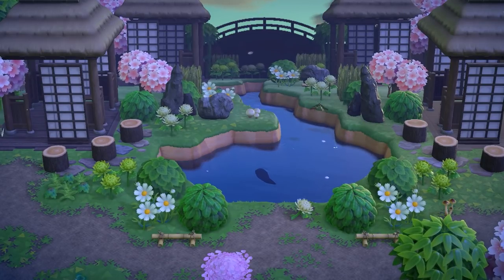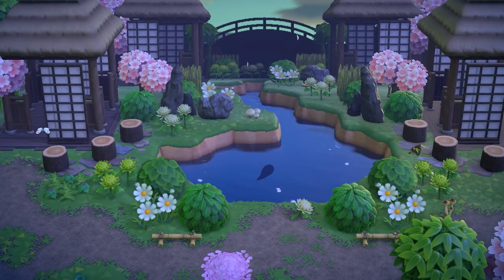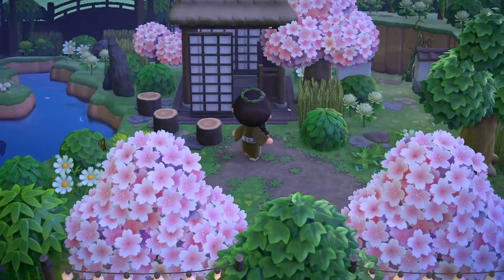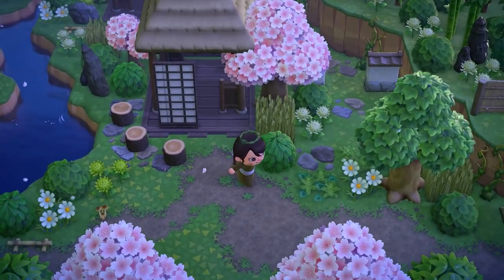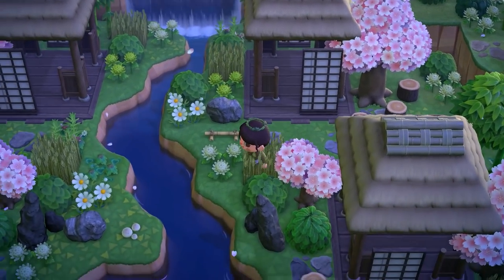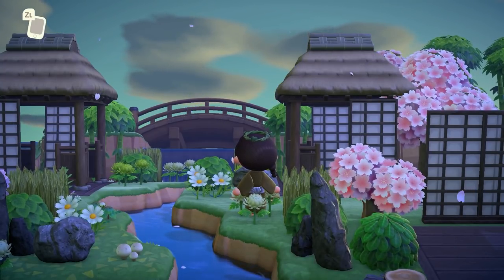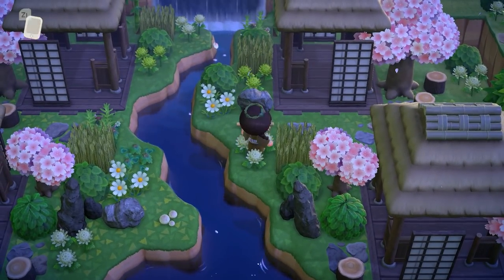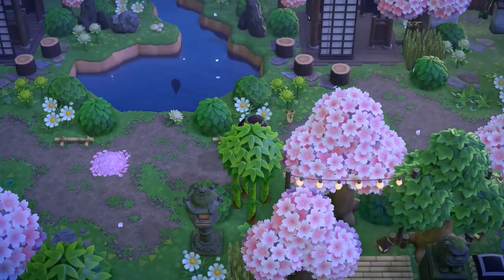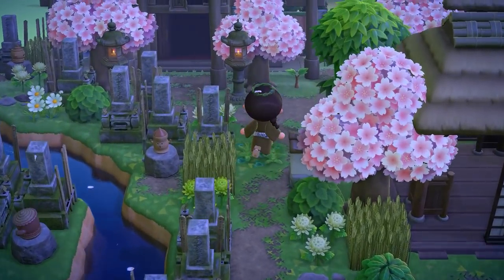I just wanted to stop here and look at this — that zen bridge in the background, the silhouette of it — my jaw is on the floor right now because this is just probably one of the most beautiful sights I've ever seen in the game. To create something like this takes a lot of planning to get a really nice view, figure out what you want surrounding it, where the viewpoint is going to be. I really feel like I'm in a painting right now — this island is definitely art, and this one for sure is just a masterpiece.